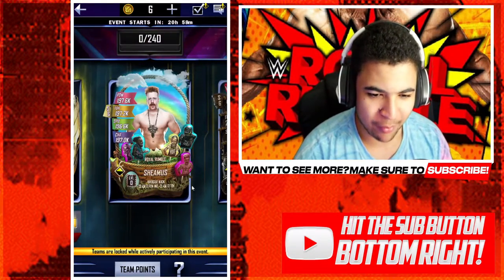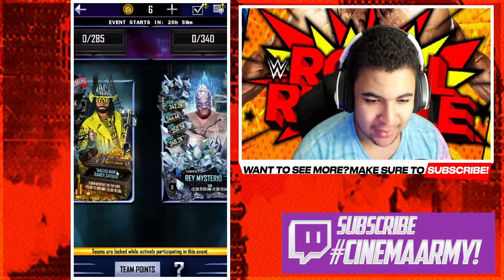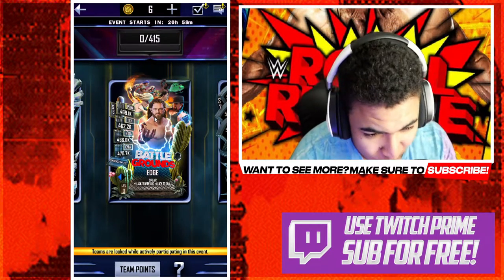Wrangard is Triple H, 4 Rumble is Easter Seamus, then the 36 is Macho Man, Elementals Rey Mysterio, the SummerSlam 20 — this is very, very sick — they've included the Battlegrounds Edge card.